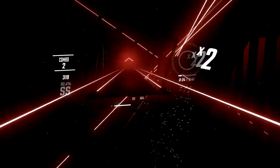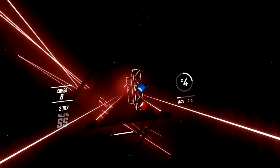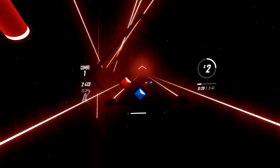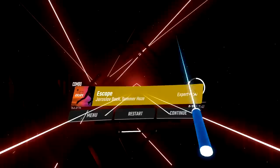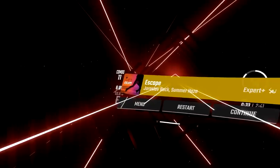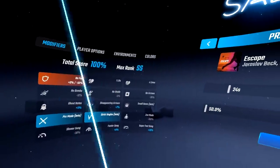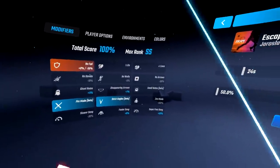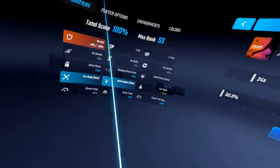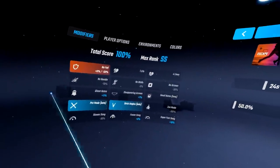Now if I turn on strict angles, is it the same? I'm swinging straight down... I'm so confused how this works. Sometimes it gives me a bad cut when I'm swinging straight down or straight up, but then I swung straight up and it still counted as a cut. I'm going to be honest — I couldn't find any difference with strict angles turned on. On those diagonal notes I swung completely straight up and down and it still registered as a cut, so from my experience I wasn't able to find a difference. Maybe in the future they'll tweak it to be even more strict, but as of right now I couldn't find a difference.